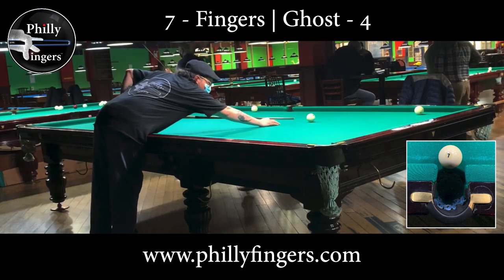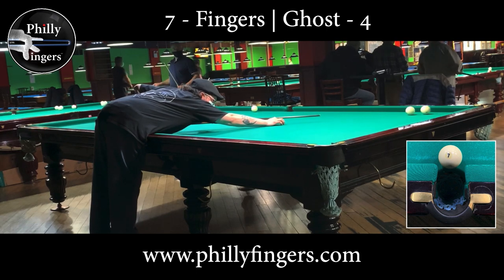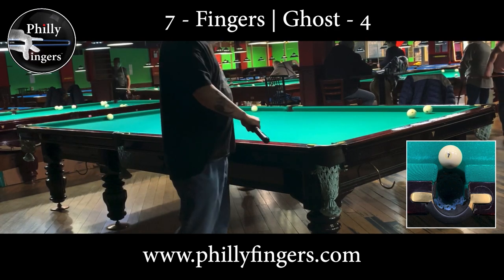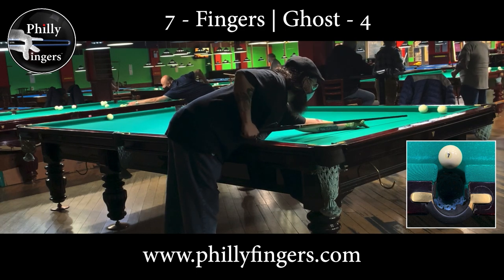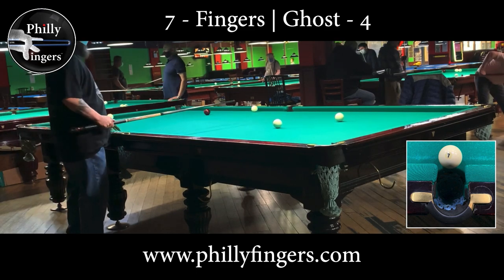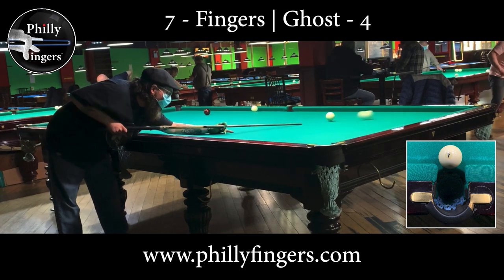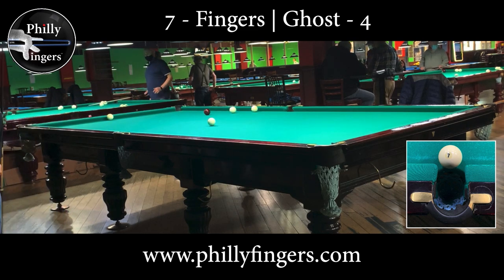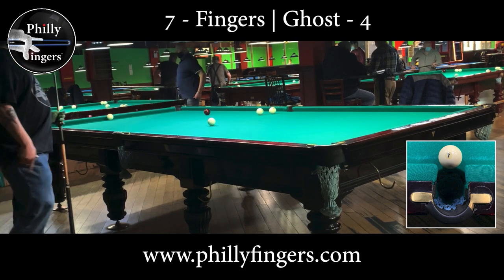There is also another version of this game, similar to straight pool. Unlike this version where you need just eight points — similar to eight ball — in the other version you continue hitting balls off the rack: nine, ten, and so forth. But when two balls remain on the table, that's when you stop and re-rack. In American straight pool you re-rack with one ball left, but here you need two balls left. You then continue the rotation and play to a declared number of points, such as 50 or 100.